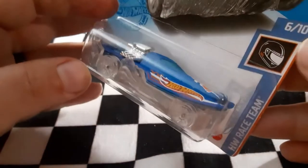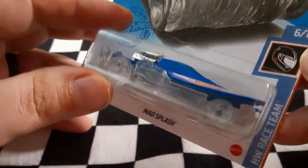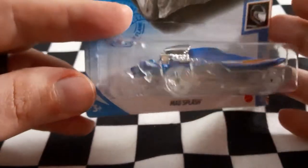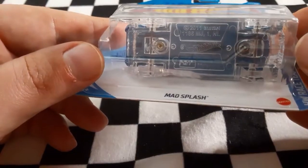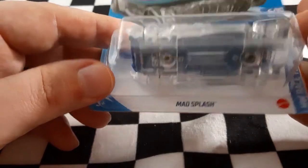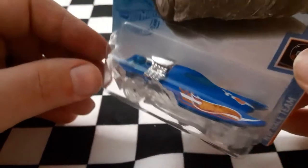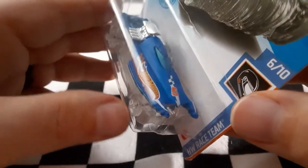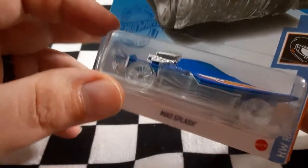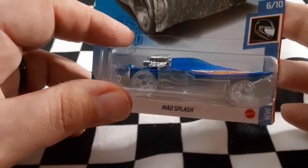Next up we have one of my favorite models from the newer type Hot Wheels — that is Mad Splash. I love the clear plastic design on the bottom. It's definitely a cool little boat-type car, and I hope it is quick. The clear water-type design on it is super cool. That is Mad Splash.